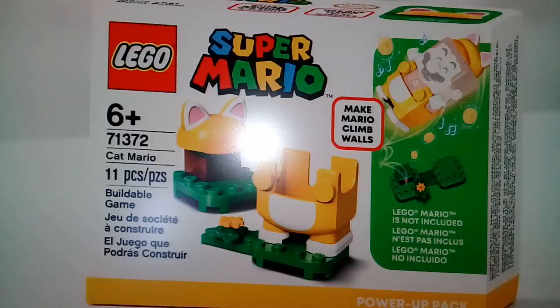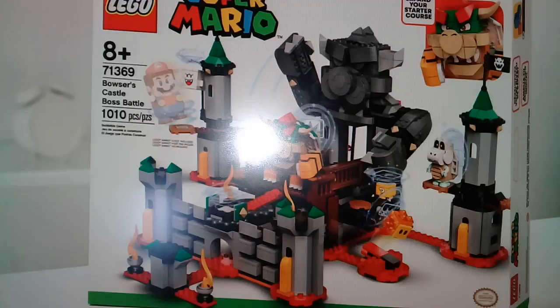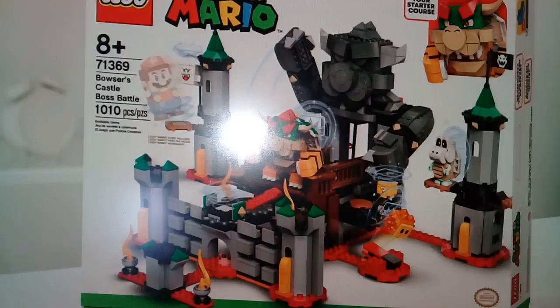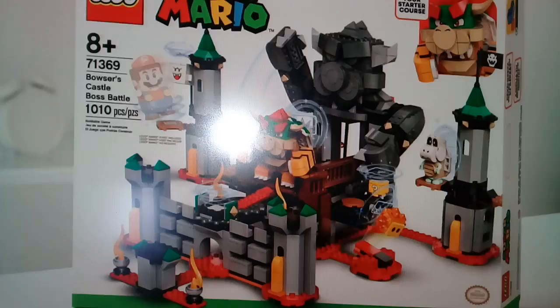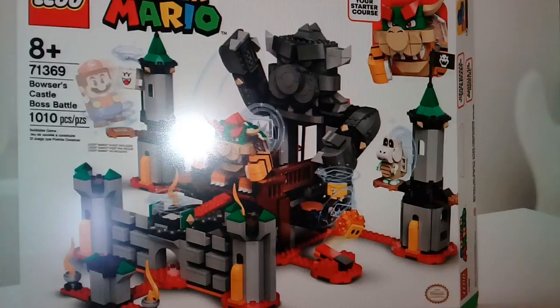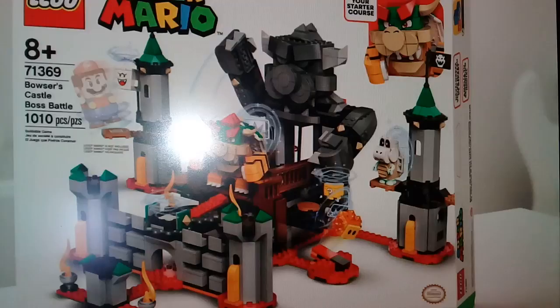The Bowser Castle Boss Battle Set includes Dry Bones, a Flame Guy, Bowser himself, and Boo. I think this is one you should buy right away because it looks really cool and is a really good play set. I just love that Boss Battle look. Bowser looks so good — I did say in my first look video that he looked like a random guy, but I think he looks really cool. I'm going to give this one an A+. $100 is a really good price for this one.